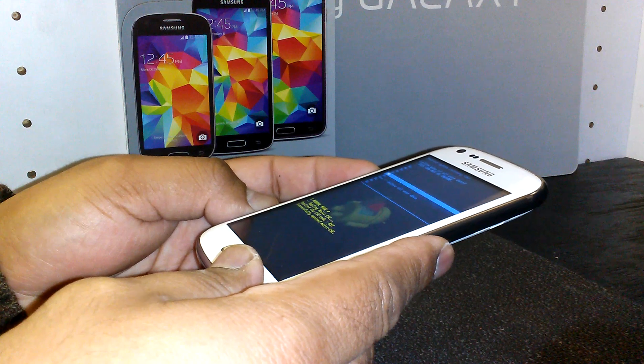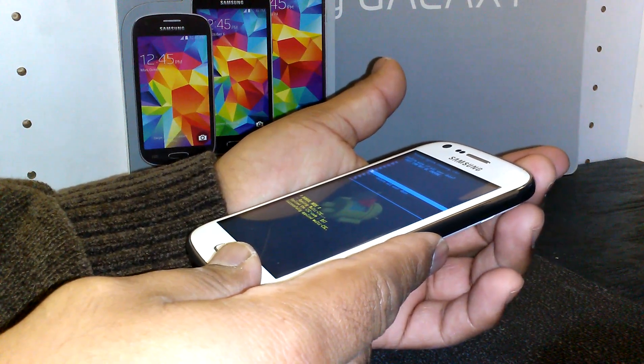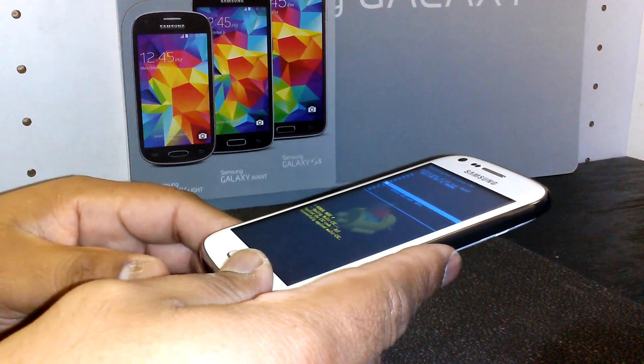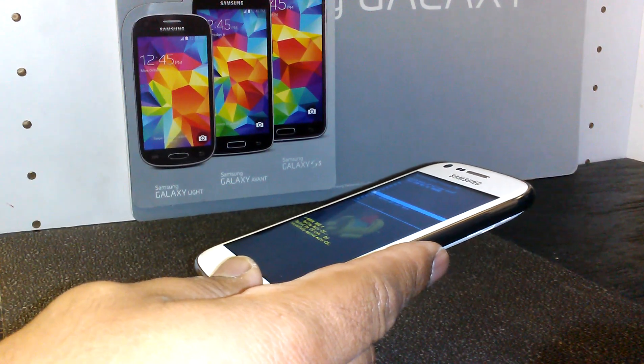For the next step, scroll down using volume down to 'Yes — delete all user data.' Once highlighted, press the power key. At this point, all the information on your phone will be deleted.